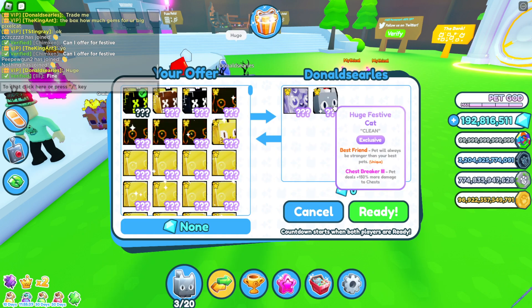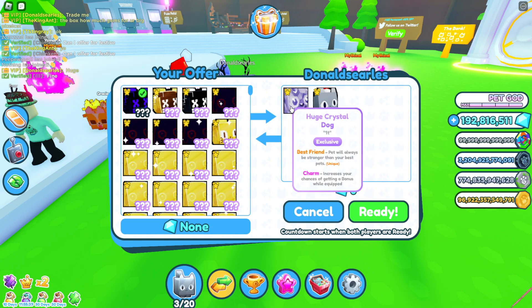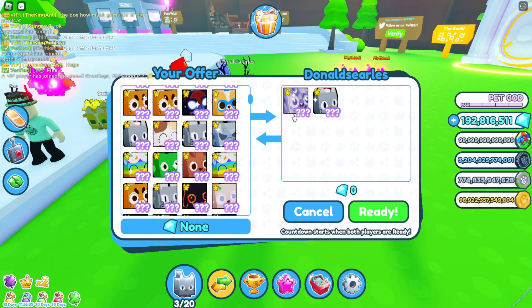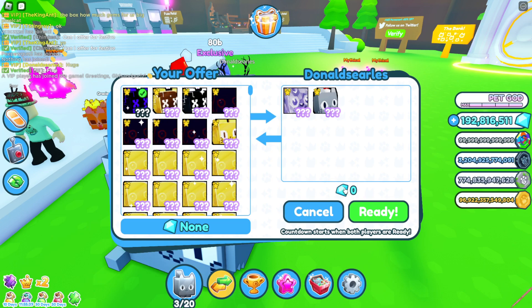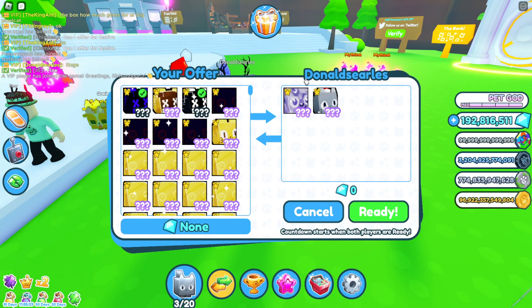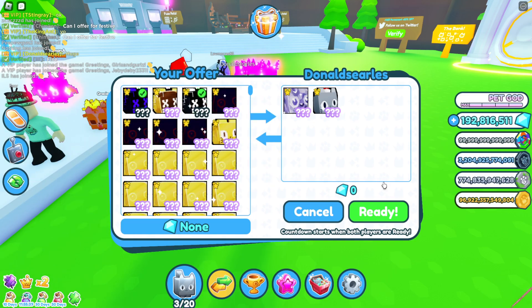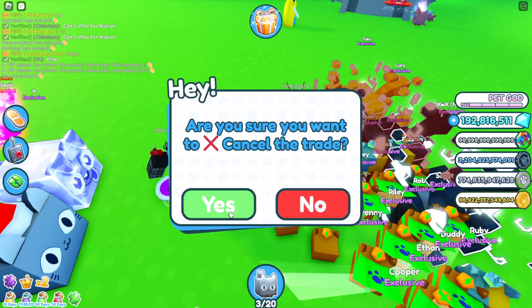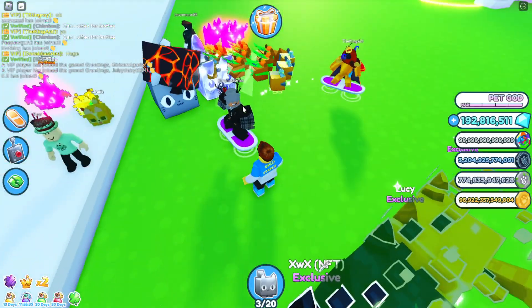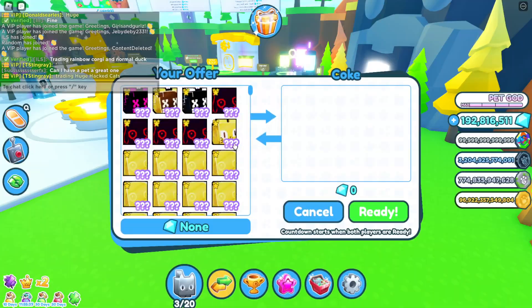Hmm, this is a little bit over but he might even accept it. I kind of have both of them right now, I don't want these. What if I add a huge hat cat? Look at this, they want the huge hat cat now, which is absolutely insane. He clicked ready — but you know what, I'm gonna have to decline. I have both of them already and they're going down in value.